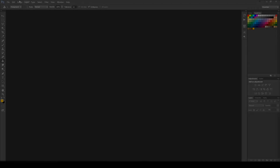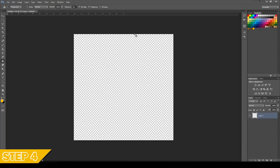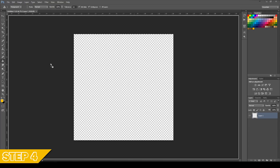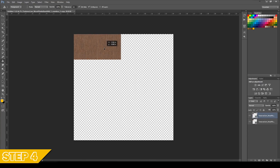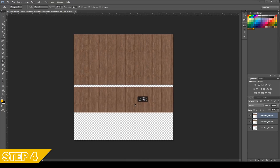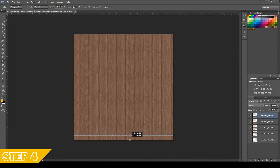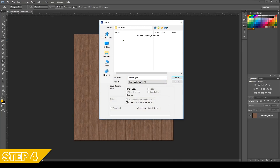Open a new file in Photoshop: 1024 by 1024 at 72 resolution. Drag in your texture file and shrink it a little bit in order to copy it next to itself and create one big decal texture. This way they will look much better.